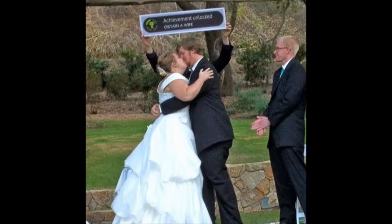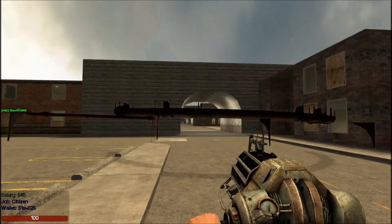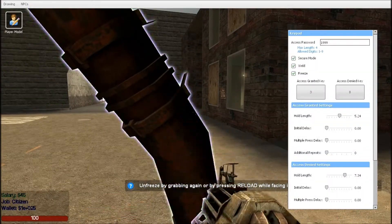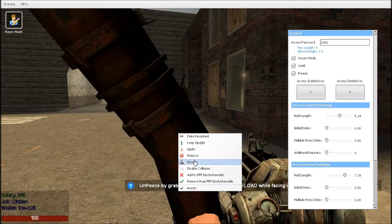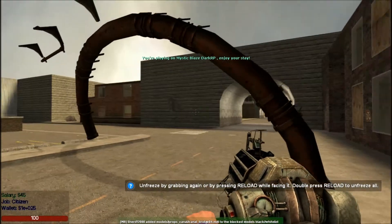This is what you want to do, I hope you enjoy this tutorial. All I'm going to do is remove this big item that I do not want. So all I'm going to do is go up to it, hold C, which for me opens up this menu — you might want to find out where that is, but the default is C. You right-click this and you want to go to add to FPP blocked models.